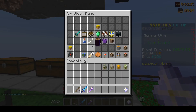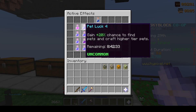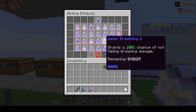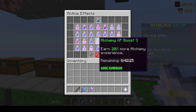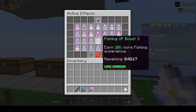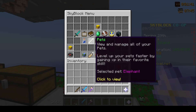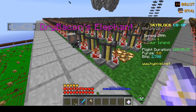Before we get started, I just wanted to let you guys know that I do have the Alchemy 3 XP boost active. It's one of these potion effects — this god potion gives you every boost in the game for 24 hours. I also double-checked and I do have the 10 skill boost on all three pets, so I'll be as efficient as possible.